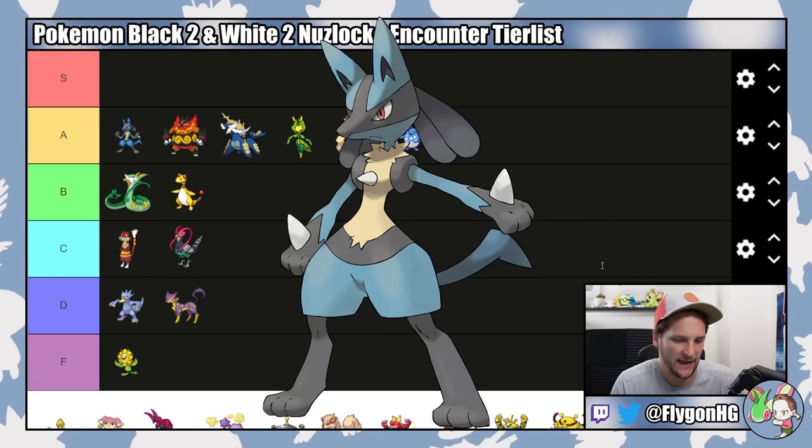Magmar and Magmortar — I'll split up Pokemon that evolve by trade just in case you don't play with trading. These are Black 2 exclusives. You're going to catch it as a Magby so it has to stay as Magby until level 30. There are better Fire types — you definitely want Arcanine or Magnezone before that — so these are both going in B tier. Magmortar is a little stronger but a little slower. You can say the same thing about Electabuzz and Electivire — these are White 2 exclusives, and you're stuck with Elekid until level 30. You can't even get Electivire or Magmortar until the Plasma Frigate, which is pretty late in the game. So these are B tier as well. Fire types are kind of rare, so I think I would prefer having Magmortar.